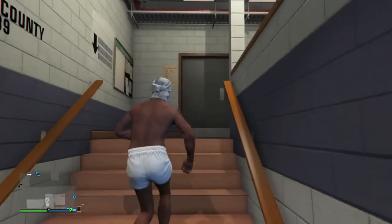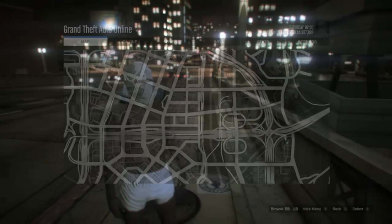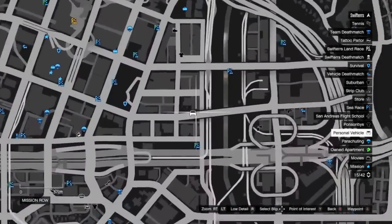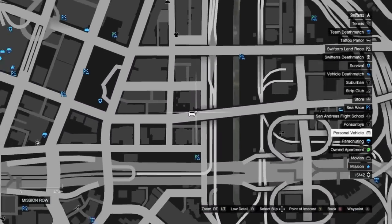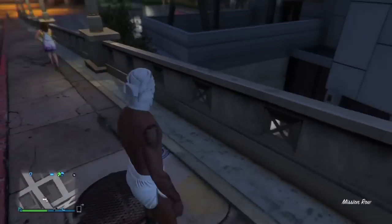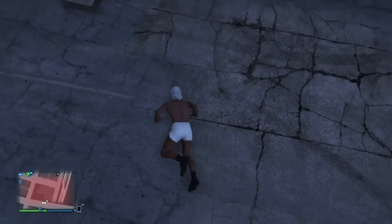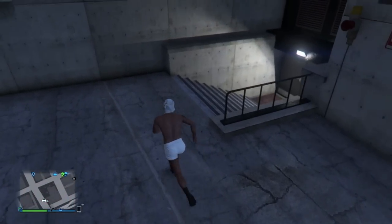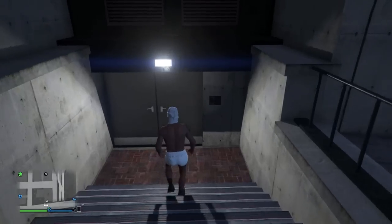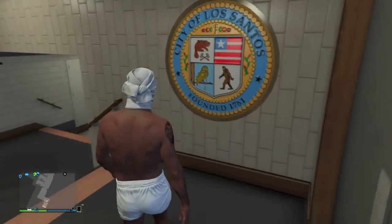Alright guys, in order to access the police station simply make your way over to this location displayed on the screen right now. Unfortunately, as you get over here you cannot just walk through the front doors of the police station, as the entrance is a little bit secretive. Make sure you take the exact route that my character is showing you right now. As you can see, after you make your way through the doors you are now successfully inside the police station.